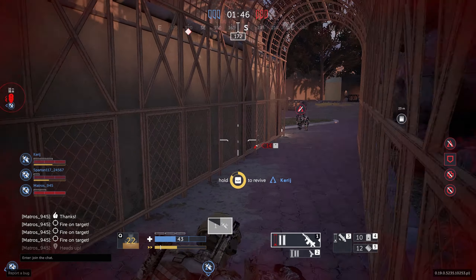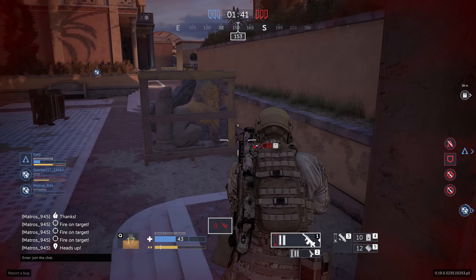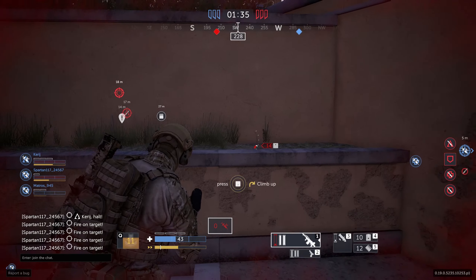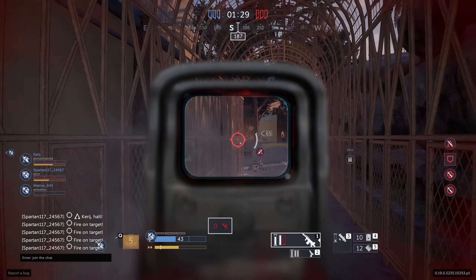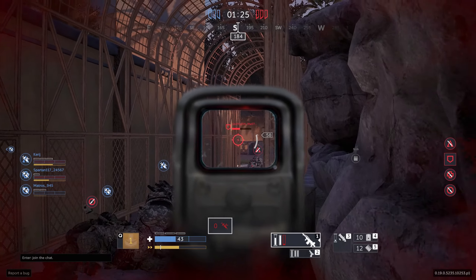Looking at these weapons really shows you what ranges each operator is suited for. Like if you're playing the medic, you don't want to be at long range trying to shoot someone with an SMG because SMGs are really weak at range — you probably want to be sneakier until you can get someone up close. There's a big selection of operators and they keep adding new ones, which is a really good part of Calibre.